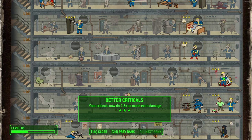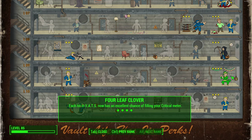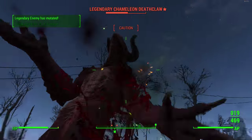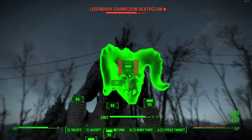Better Criticals rank 3 makes your criticals do 2.5 times as much extra damage, which is definitely something you want. To complement that, Critical Banker rank 3 lets you save up to three critical hits to use whenever you want in VATS, and when you bank a critical hit you also have a chance of banking an additional one for free. Then there's Four Leaf Clover, which makes each hit in VATS have an excellent chance of filling your critical meter. These VATS and critical perks really complement each other and make for a very powerful character build paired with the chameleon armor.